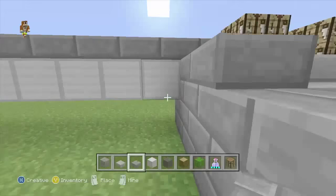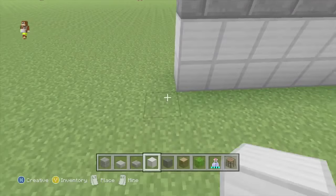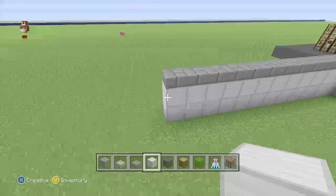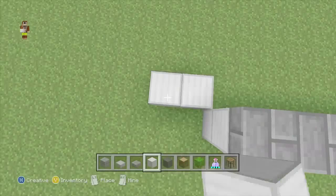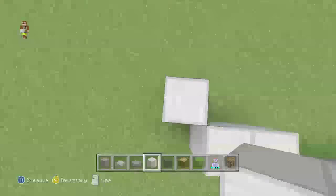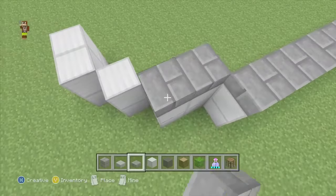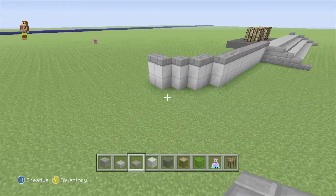Go back to our iron block, go back one and do one, two each side. Then a single row there, then a row of two like that — so you have a little shape figure. Place some stone brick slabs on top, and you should be looking at something like that.